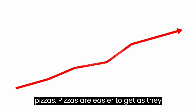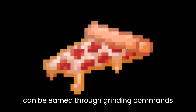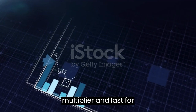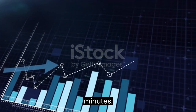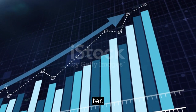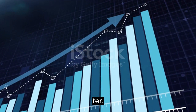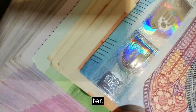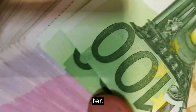Acquire Pizzas. Pizzas are easier to get as they can be earned through grinding commands or loot boxes. They give a 2.5x EXP multiplier and last for 120 minutes.